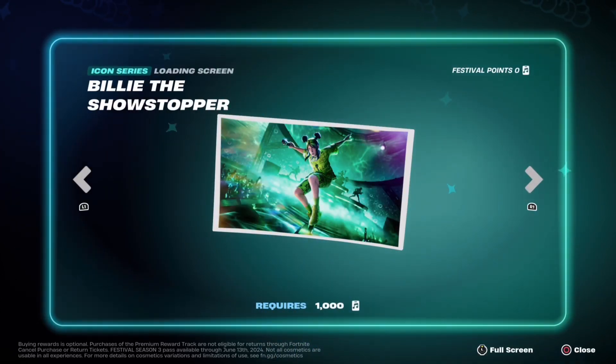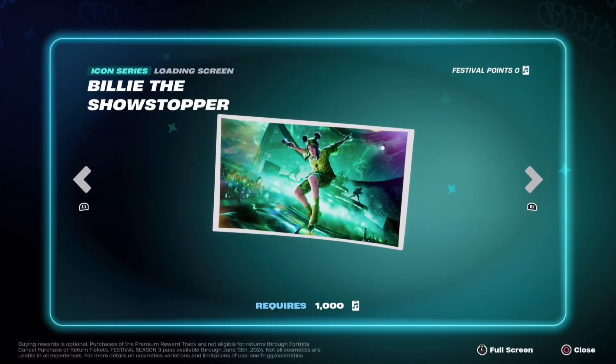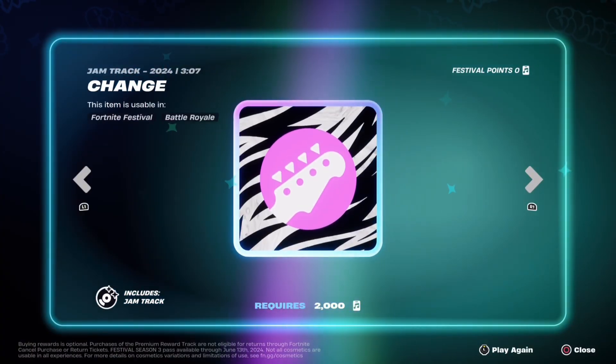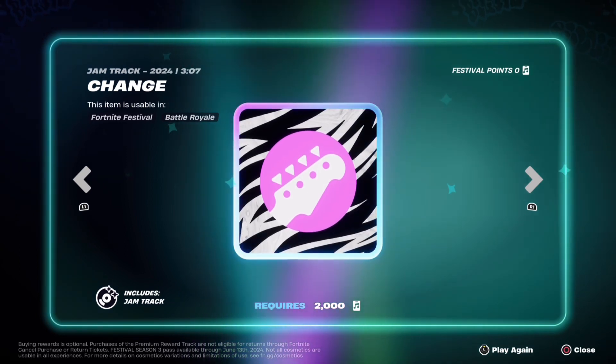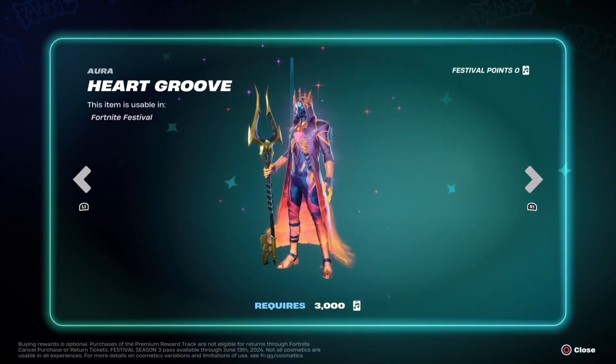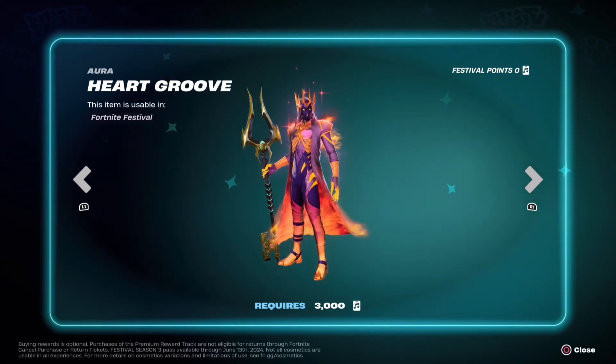Let's look at the free side first, if you don't pay to upgrade to the premium. Looks like we've got a brand new loading screen with Billie on it — that's pretty cool. We've also got a jam track, and then the Heart Groove Aura — you can see the heart at the front.